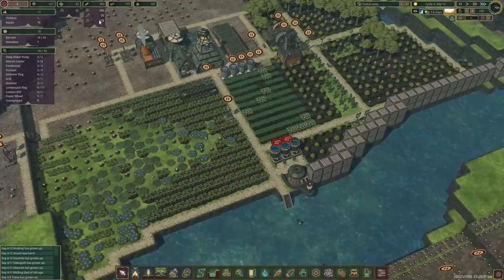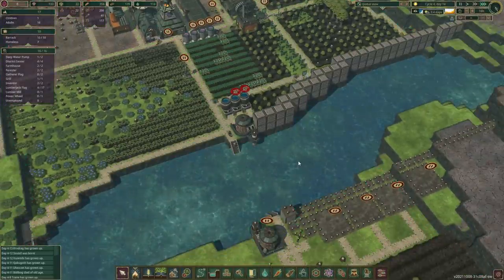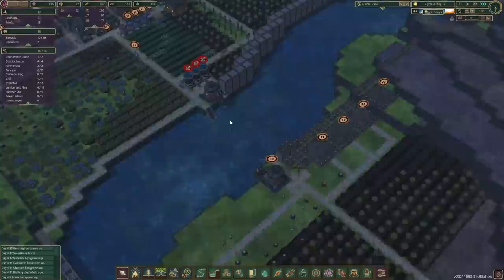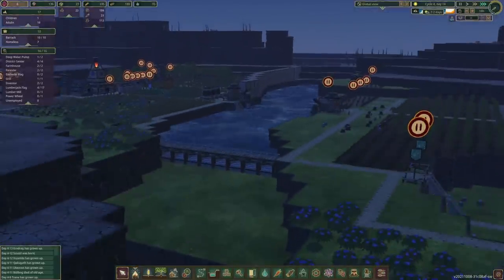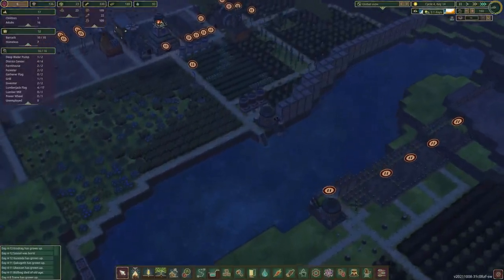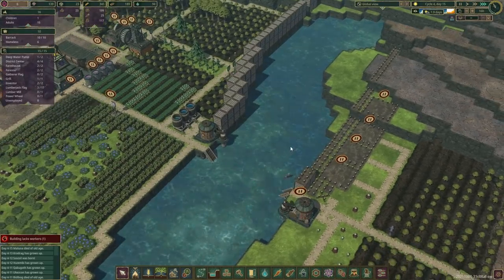Let's let this simulation run. Berries we're doing good, carrots starting to harvest some more now as well, and potatoes we're good too. For water, let's pause you for a second and we'll have more builders. We'll move him back in once we start dropping a little bit lower on our water supplies — 2.3 days left until the end of this drought, and it's getting pretty low.